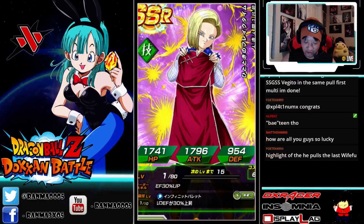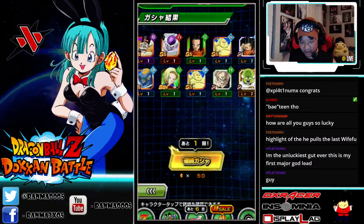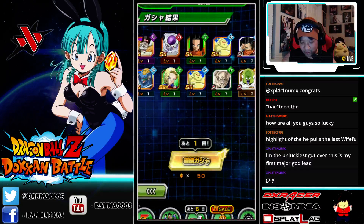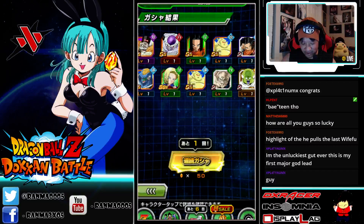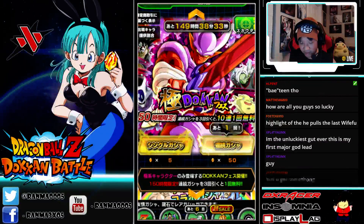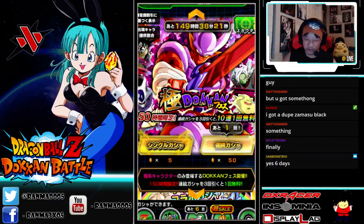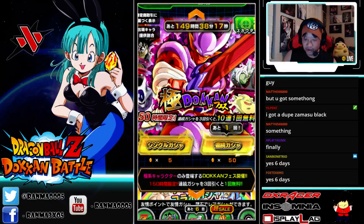So that was six multis total with an SSR on like every one. I'll probably save up to do another multi later — I believe we have six days, so I can get like 35 or 36 stones from the dailies, five stones a day plus the Twitter stone one a day. I also still have some sale stones I can use later. I'm at least going to try one more to get the free multi and see if I can get the Janemba.